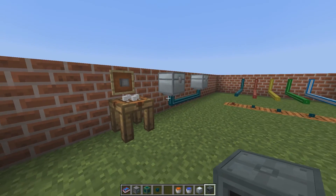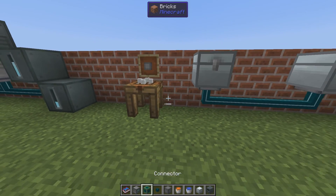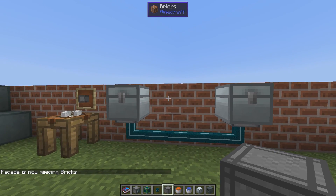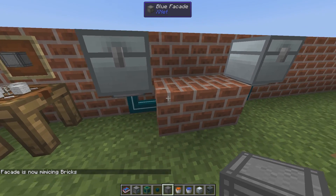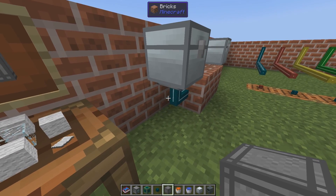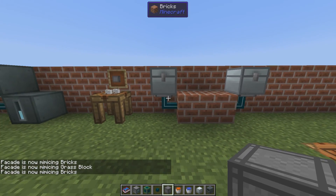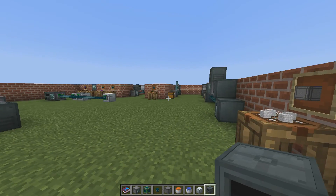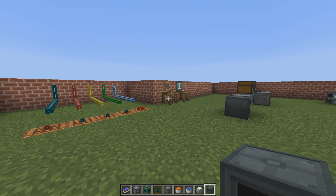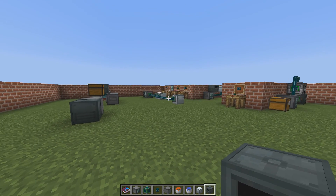Before we end this video, let me mention that we have a facade — paper and wool and stuff. It's simple: you right-click on a block like that and the facade mimics bricks. Right-click again — it only works on the cable, not on the connector as far as I know. Grass block, bricks — easy, simple, useful. Not much more to say in this video. In the third part I will cover routing networks and routers, and I hope to see you then. Take care and bye.